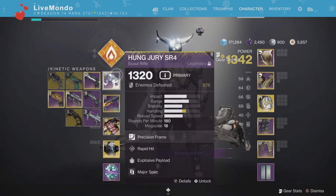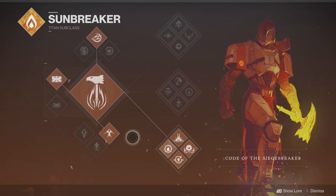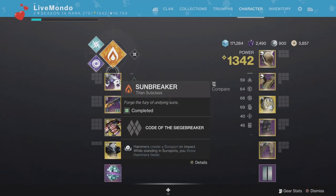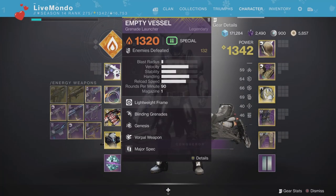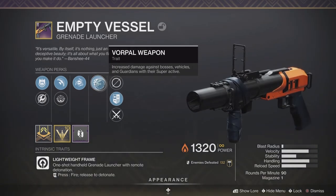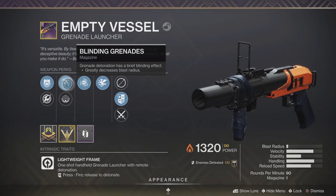Hi guys, welcome to the video. This is my solo run on this week's Master Nightfall, which is the Disgraced — some of you might know it as the reprised Omnigul Strike from Destiny 1. I'm using Bottom Tree Sunbreaker, going double grenade launcher and scout rifle. Empty Vessel for unstoppables — it also has blinding grenades, so it'll be really good for a number of things — and it's solar.